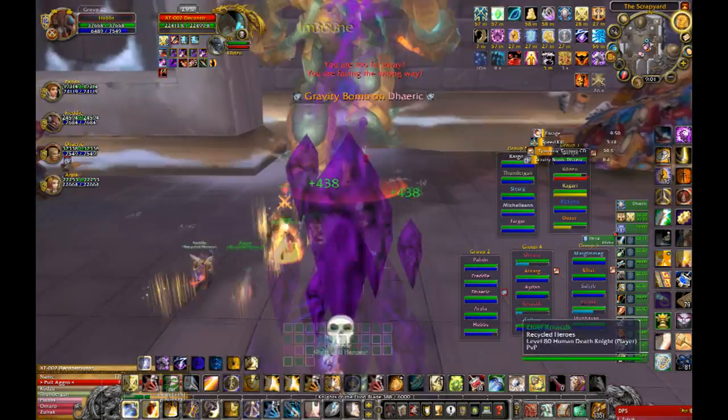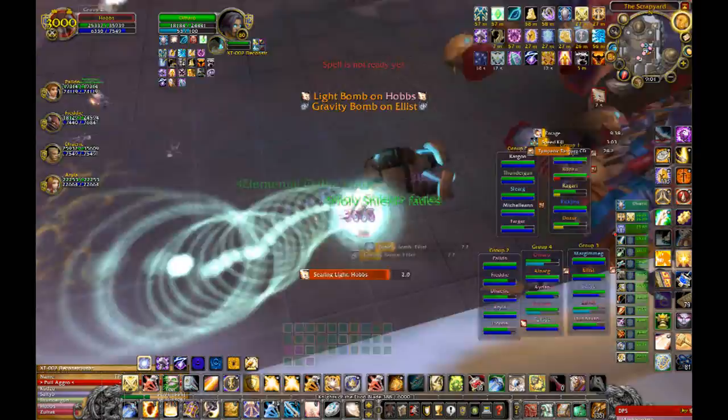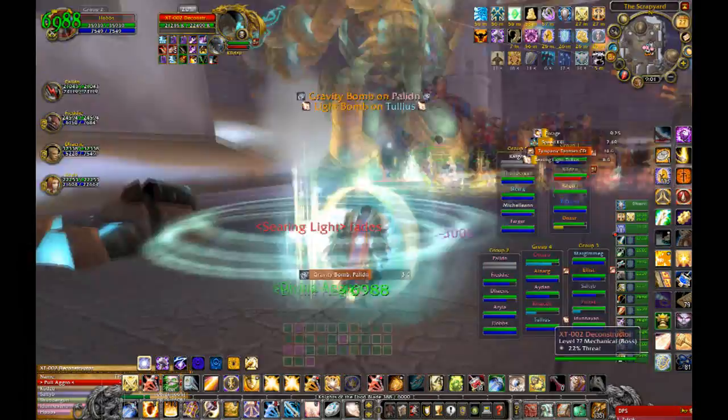You'll see I've got the light bomb on myself right now. Basically, because I was tanking, everybody moved away from me. The other bomb to watch out for is the gravity bomb. Here's another instance where I have the light bomb, but I'm not tanking in this case.